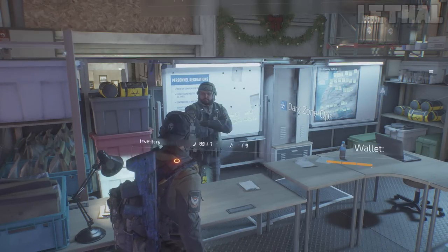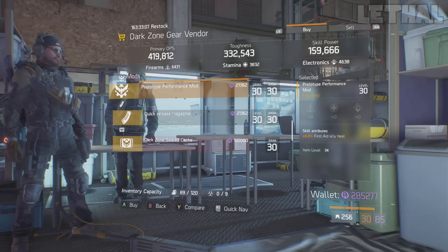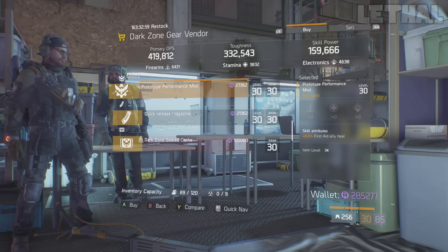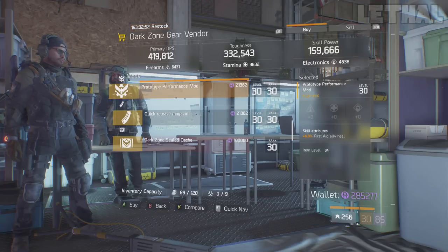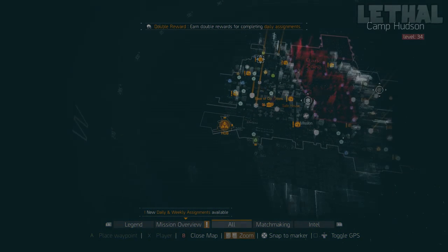The final person you guys wanna visit in base operations is the dark zone gear vendor. What he's actually selling is a pretty good prototype performance mod — it is a 6% first aid ally heal. I'm not the biggest fan of these mods; I'd rather use something like support station healing or healing speed, even if I'm using a medic build. But if you are in need of this mod, it is located at the dark zone gear vendor.